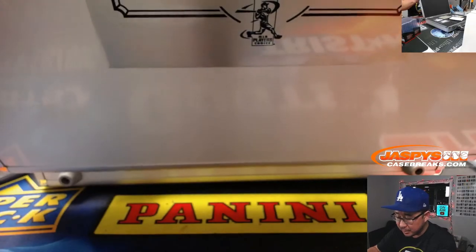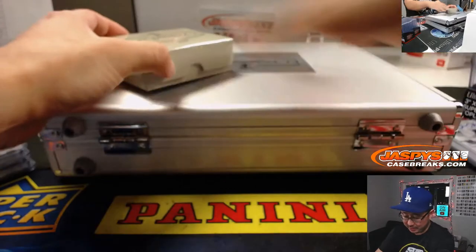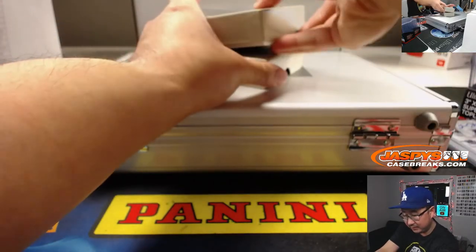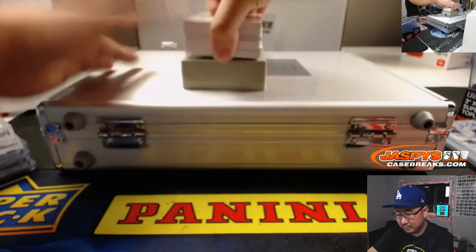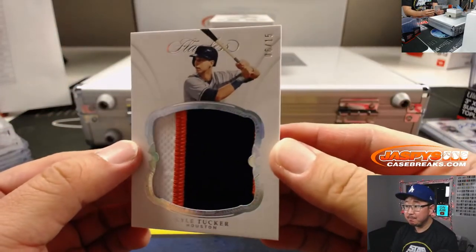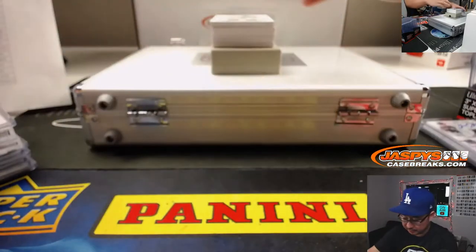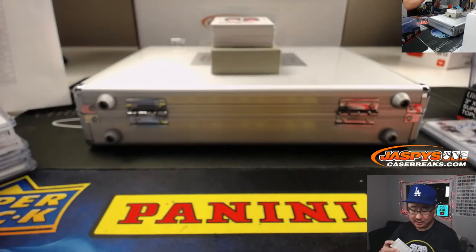Do we have a third hit here? No third hit. There is a dual auto in there though. Let's do the slider box first. Kyle Tucker, 6 out of 15 for the Astros — that's going to be for Shane. Legendary dual relic, 5 out of 25, Roger Maris, Yankees — Pete with the Yankees.